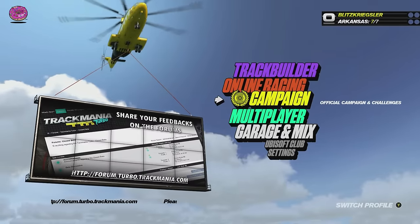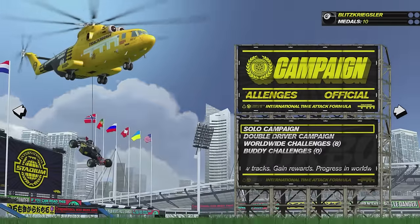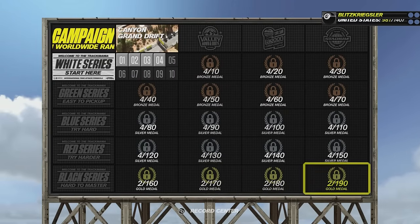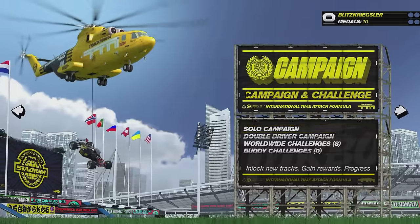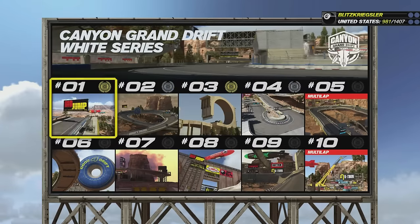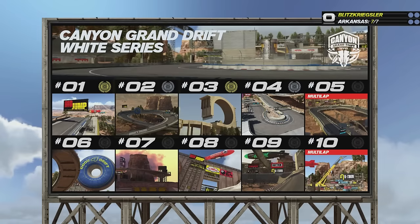So basically this game has the campaign, which is kind of the main part of the single player. There's the solo campaign here and you can see how much I've played. And then there's a whole bunch of different tracks here too. I think there's 200 base tracks right away that you can go through. Let's just show like the first one here, the Grand Canyon Drift. I did get gold on a few of these, been playing them over and over again. Some of them are really interesting.